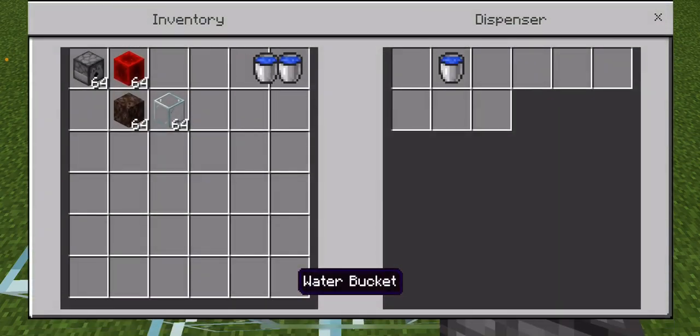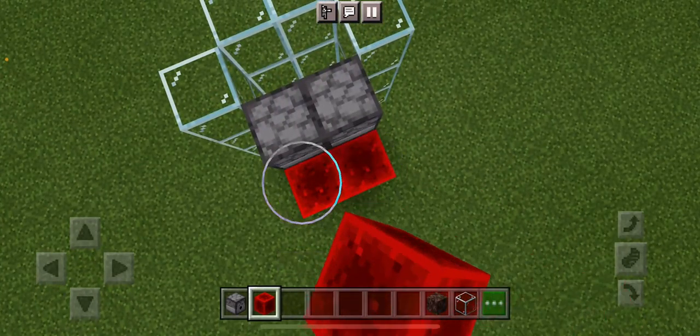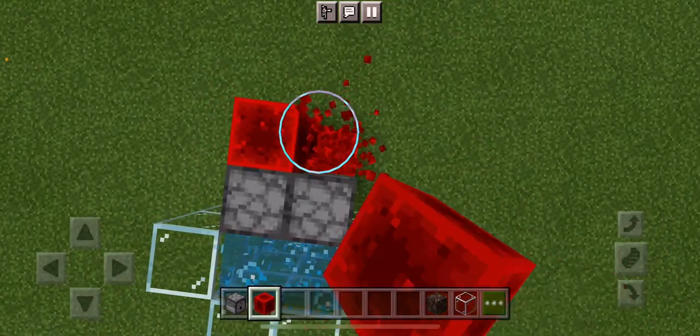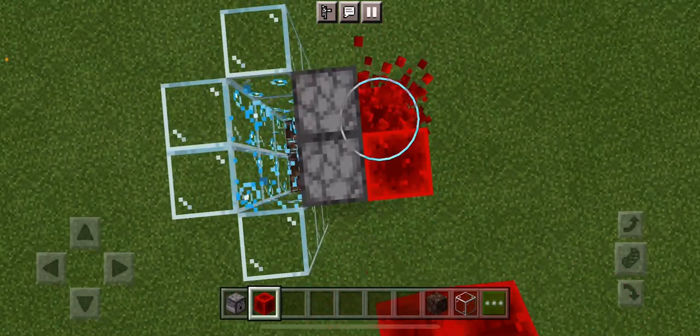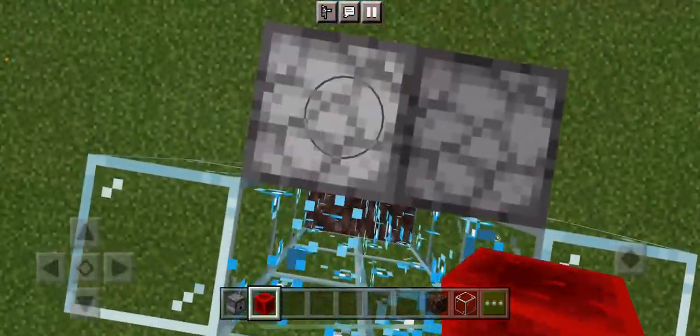There's soul sand. And the next step is to put the blocks of redstone behind the dispensers. You're not done just yet — then do that again. I've noticed the death has disappeared. Very cool, right?